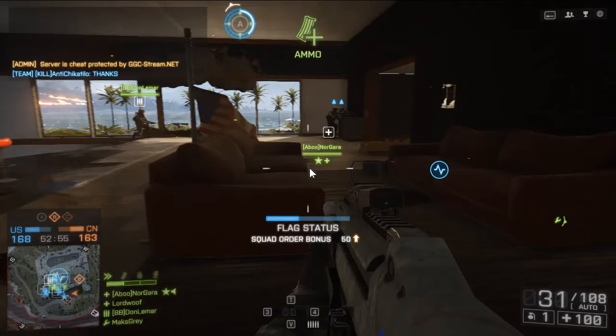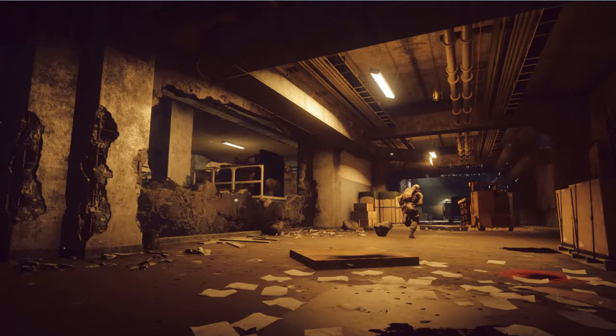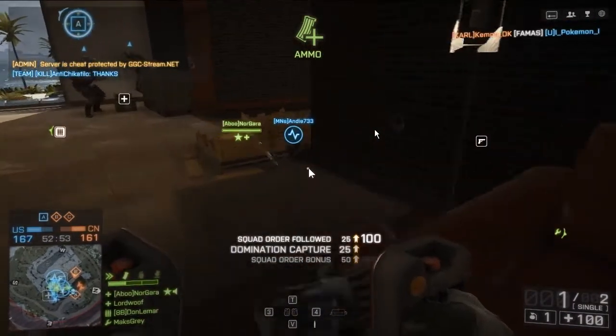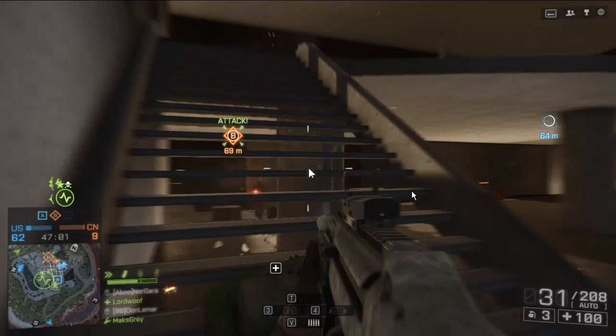On the smaller indoor map — Operation Locker, I think — playing Assault is actually viable because there tend to be really few vehicles, which is what breaks all classes except Engineer pretty much. So on Operation Locker, people tend to heal more and revive more, as well as using Support more because you can throw out ammo. Unfortunately on the 64-player maps, I nearly always play Engineer just because you can fire on tanks, helicopters and jets.